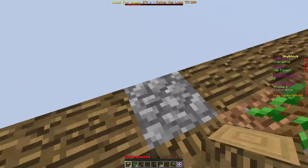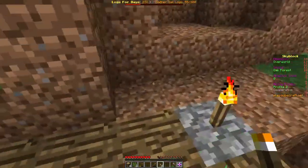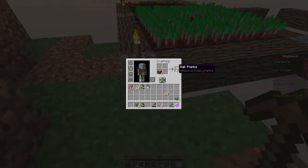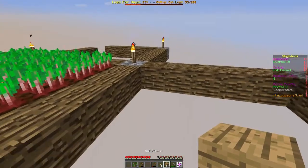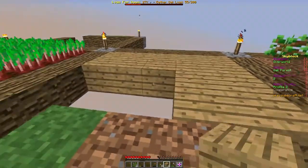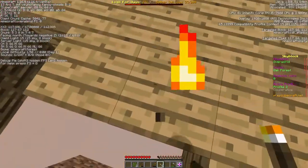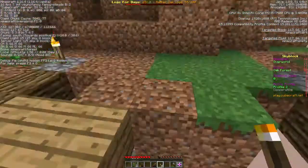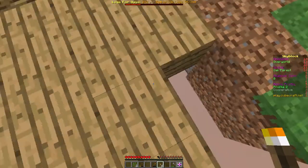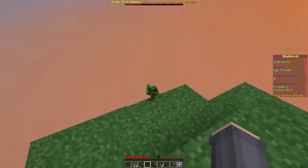Let's place more torches there. Let's turn some logs into planks and change the flooring here. What's the light level right here not counting anything? It's about eight — that's not too bad. Let's get some more saplings real quick.